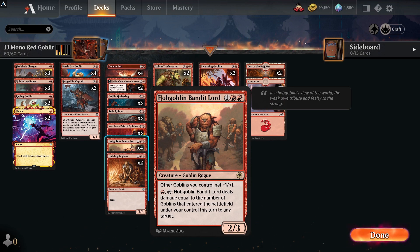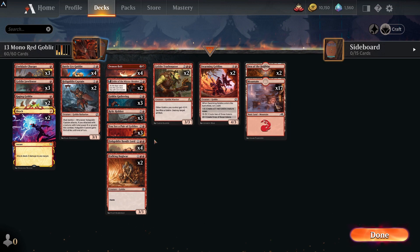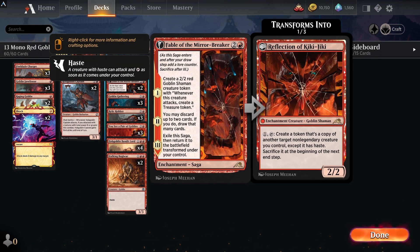Hobgoblin Bandit Lord also has the ability to pay one red and deal damage equal to the number of goblins that entered the battlefield under your control this turn to any target — a little win condition if you're chucking down two or three goblins in one turn. Relic Robber has haste and makes a 0/1 colorless goblin construct on the opponent's turn that can't block, so it just keeps pinging your opponent — they're going to have to remove that themselves.